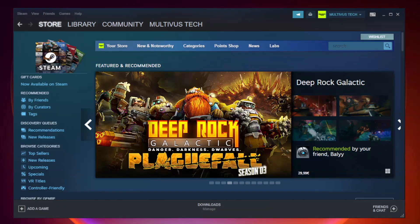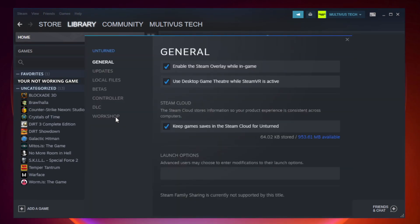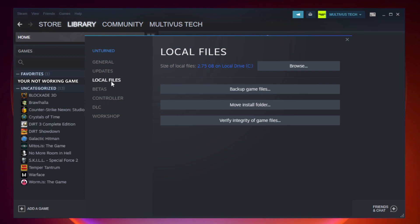Open Steam and go to the Library. Right-click your not-working game and click Properties. Click Local Files. Click Verify Integrity of Game Files. Wait for it to complete, then click Browse.